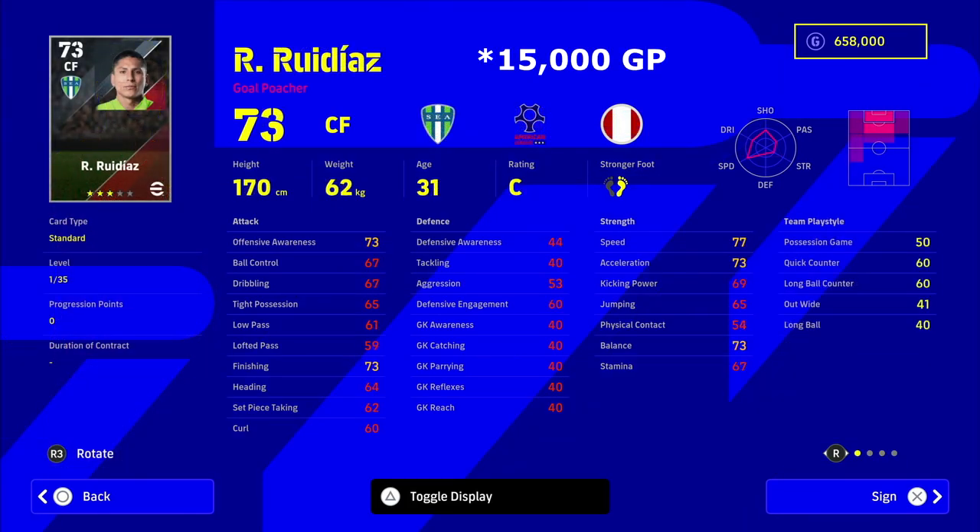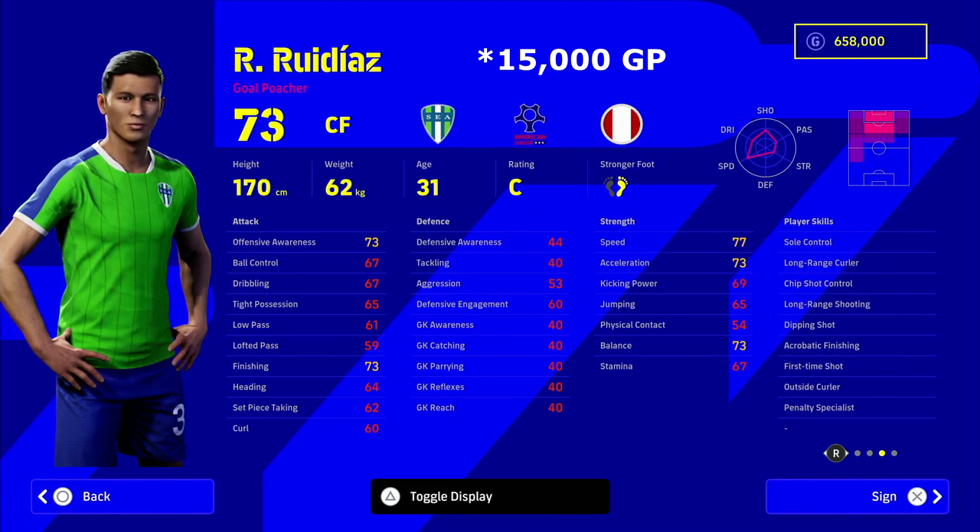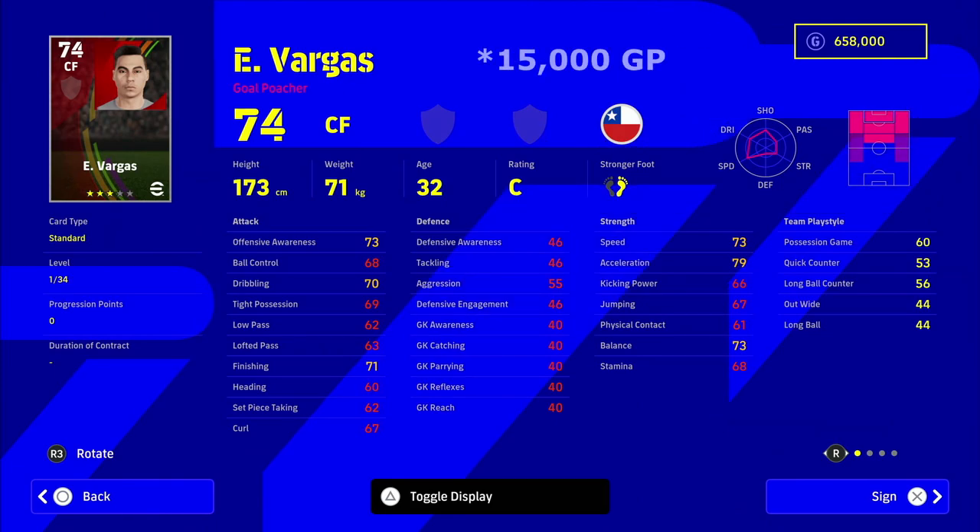This next one is a bit of a curveball. I was looking for players over 30 to align with some managers as a veteran player. Just look at this guy's player skills — I've tried him in different modes including training mode and he's got really nice player skills, really nice movement style, his dribbling is nice, and his offensive awareness is very high for a player this cheap at 15k. So he's going to be making really nice runs in the box because he's a goal poacher.